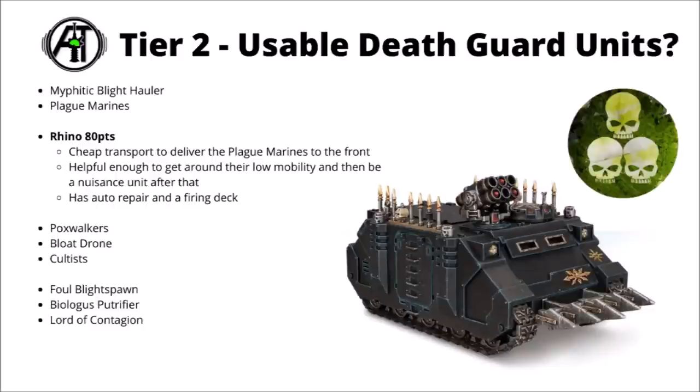While we're talking Plague Marines, you can also run the Death Guard Rhino at 80 points — a cheap transport to deliver Plague Marines to the front line. Kind of does what it does for other factions, nothing enormously wrong with it. How good it is is tied to how good Plague Marines are, and it's probably not worth buying one for every Plague Marine unit — maybe just a couple to get to midfield objectives rapidly, with some more moving up the board in support. It does have a few anti-infantry shots, a firing deck for Blight Launchers or special weapons, and a bit of auto-repairing as well.